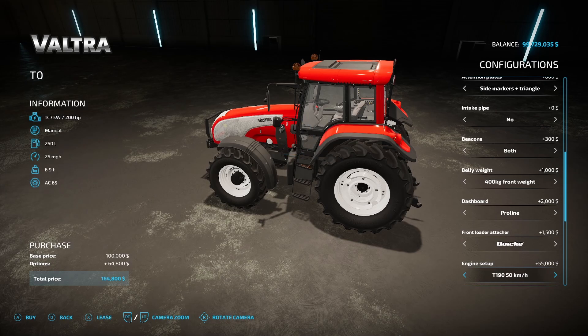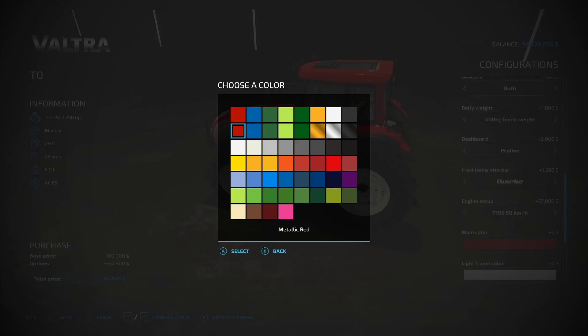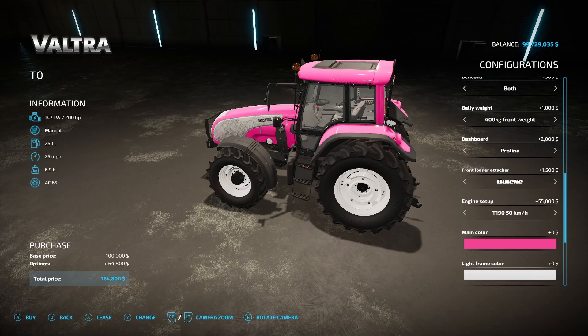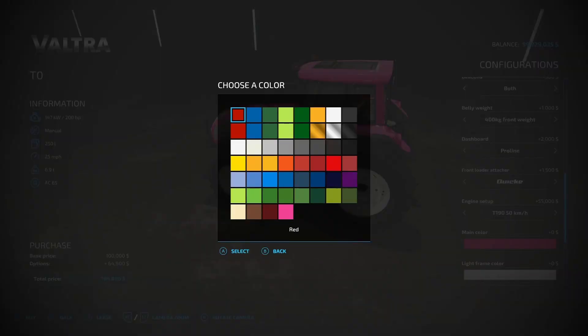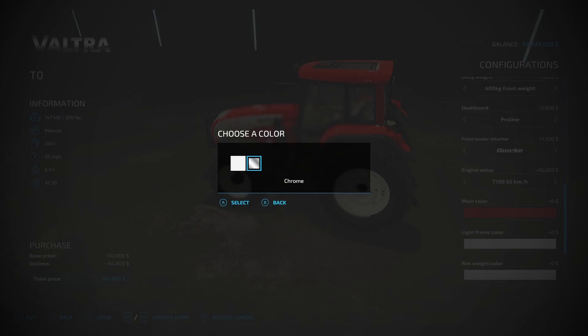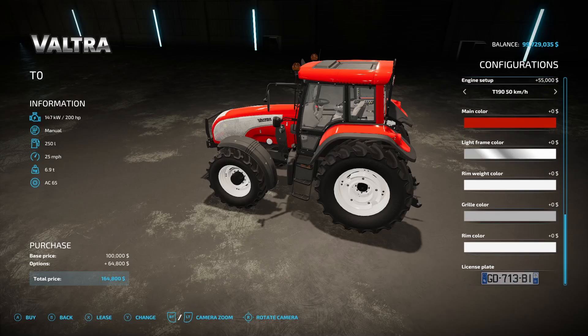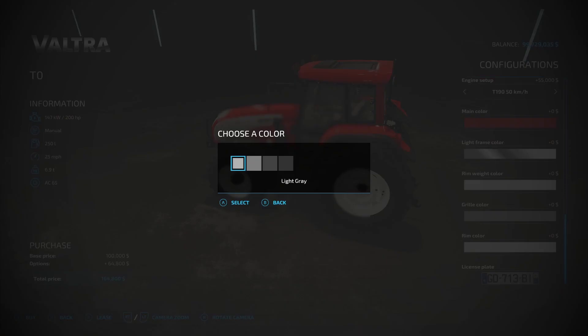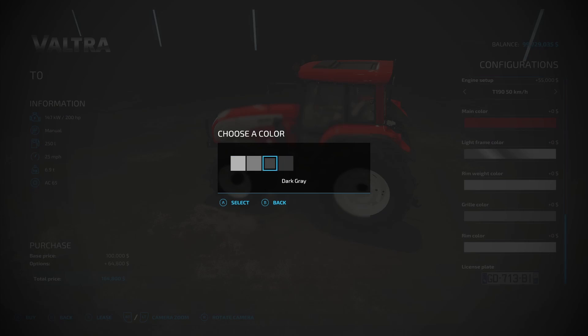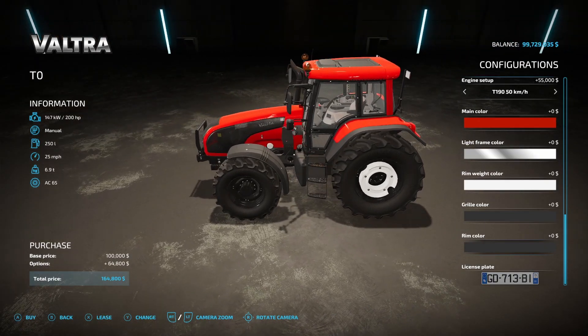This thing goes up to 200 horsepower with the 50 kilometer option. Main color you can change to any color you want — if you wanted Sam's Pink, you can. Light frame color is either chrome or silver. Rim weight color and grill color are customizable. Grill color options are black, dark gray, gray, or light gray. Rim color is either white or black.